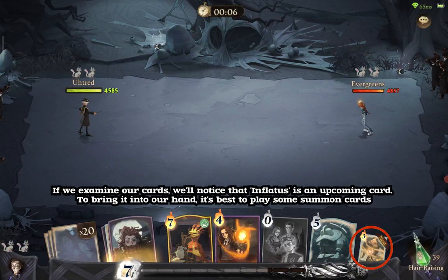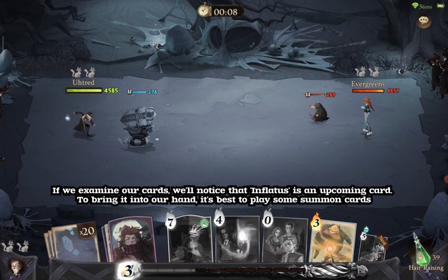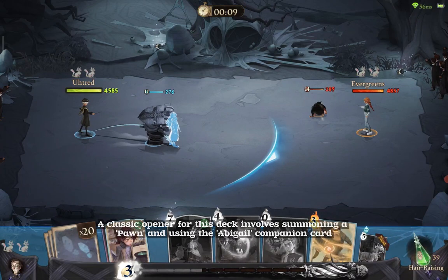If we examine our cards, we'll notice that Inflatuses is an upcoming card. To bring it into our hand, it's best to play some summon cards. A classic opener for this deck involves summoning a pawn and using the Abigail Companion card.